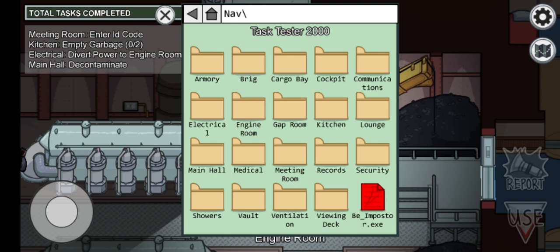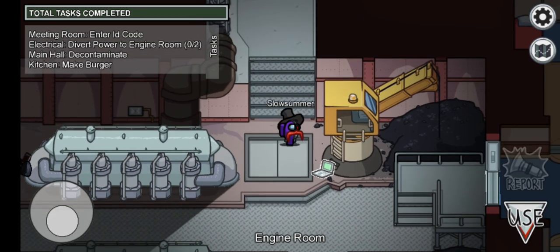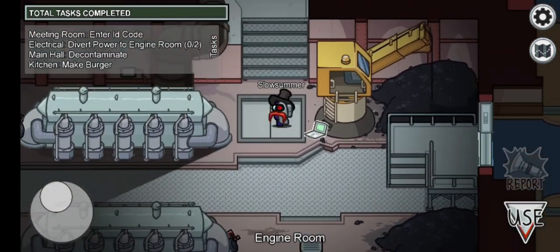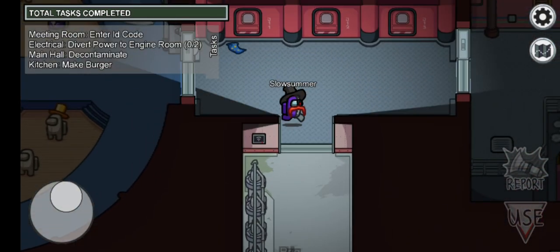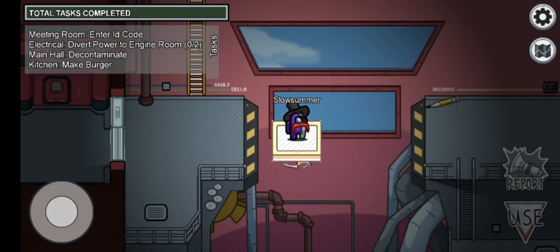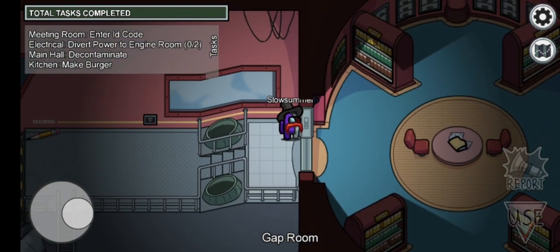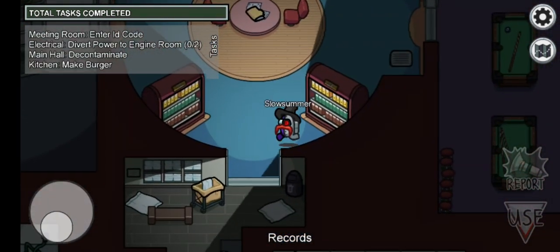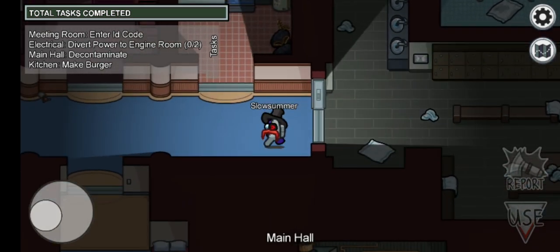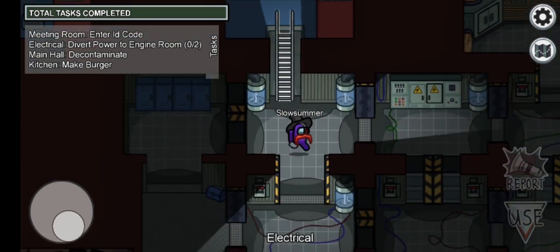First I am going to select the task and the task is going to change. This is the task of making a boardroom.